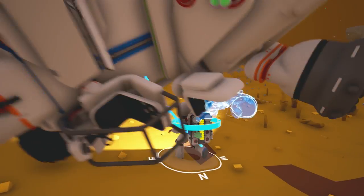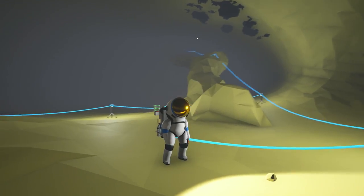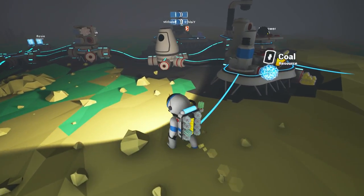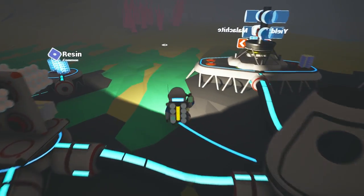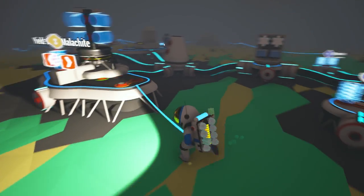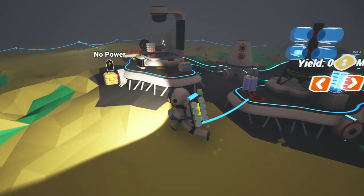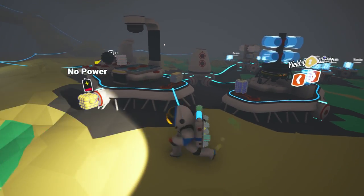Gonna grab some more. I'm thinking it might be a lot of hassle, but it might be beneficial to have a ramp going all the way up to the surface so we can drive our vehicle down here. Because it's kind of a pain to keep walking down and stuff like that. But I'm not 100% sure if that's something I want to do. But what were we going to do? We were going to make — this is our printer.